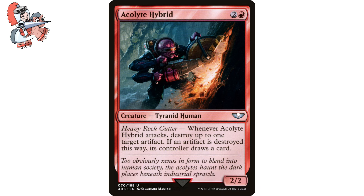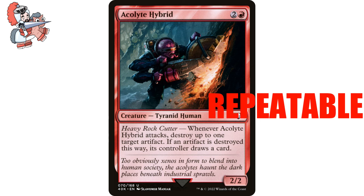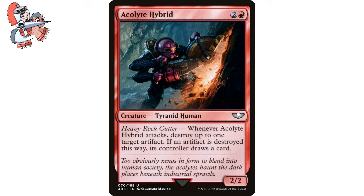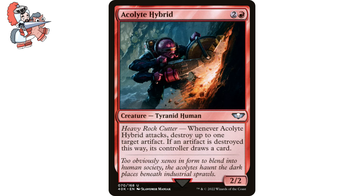First up on the docket is Acolyte Hybrid — two and a red creature, Tyranid Human from the Warhammer 40k Precons. It has Heavy Rock Cutter: whenever Acolyte Hybrid attacks, destroy up to one target artifact. If an artifact is destroyed this way, its controller draws a card. It's a 2/2. When budget building, something I'm always on the lookout for is repeatable effects — it's so much more efficient to get two to three uses out of a single card than include three different removal spells in a deck list.